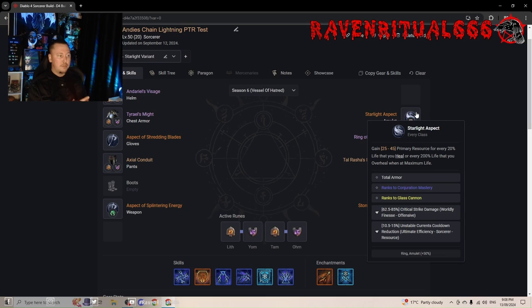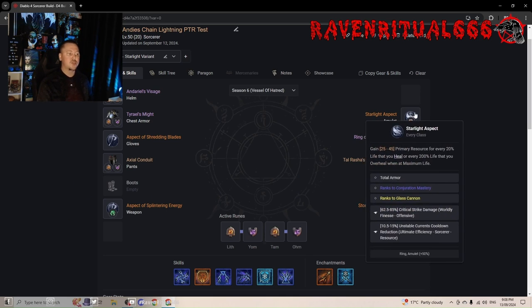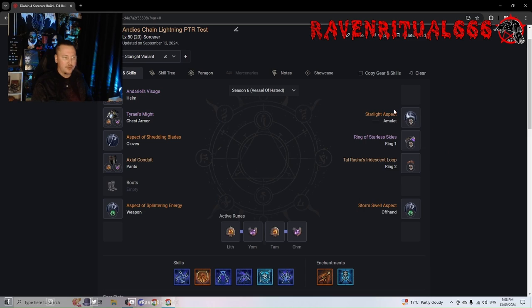I've changed my Amulet. Before I was running Conjuration Master and Devouring Blaze, or Glass Cannon and Devouring Blaze. I've taken off Devouring Blaze and gone Conjuration Master and Glass Cannon. If I was running Raiment I'd be a little concerned about having Glass Cannon as well — I'd rather go Conjuration Master and Devouring Blaze for more survivability. Too many ranks to Glass Cannon and you will die, but your damage is insane and it's up all the time without relying on your Conjurations.